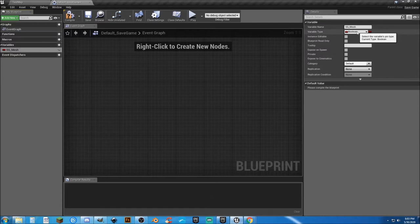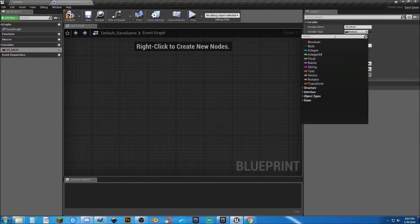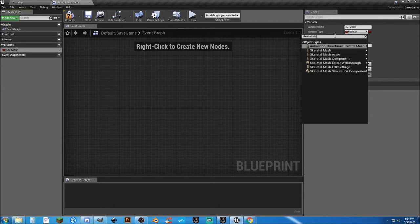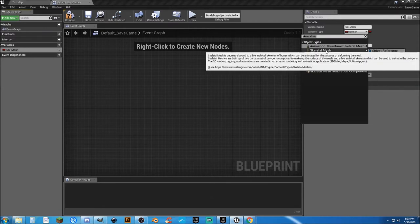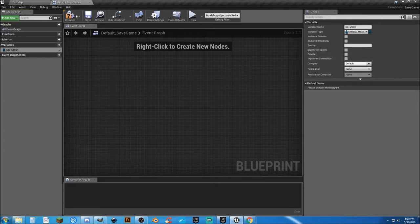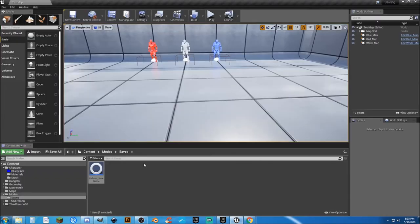It'll make it a little bit easier to follow along and to be able to update things as you need to. I'm going to change this variable type to a Skeletal Mesh. Select Skeletal Mesh and click here — it's already set to Object Reference. Hit Compile and Save. We don't need to edit anything in this. We're just going to go back and close that. We know that we have our SG Mesh that we can work with and save to.